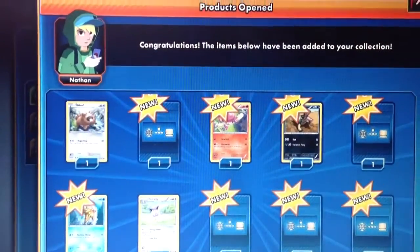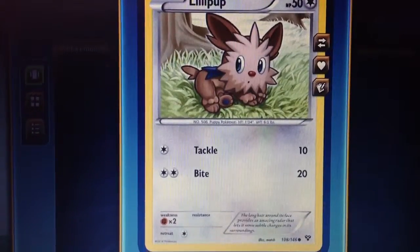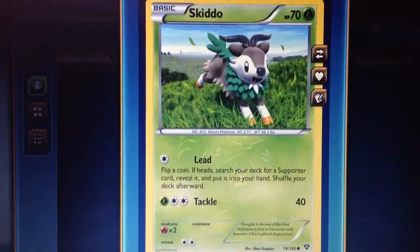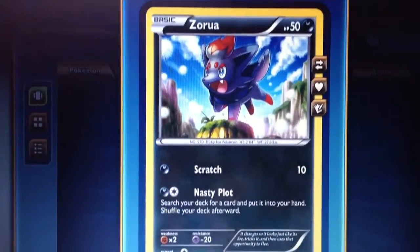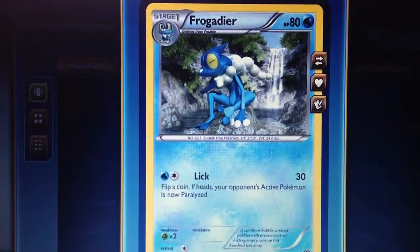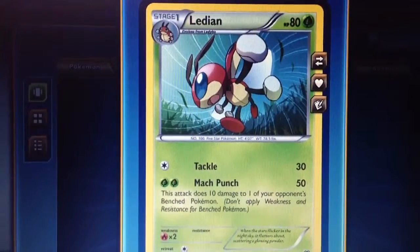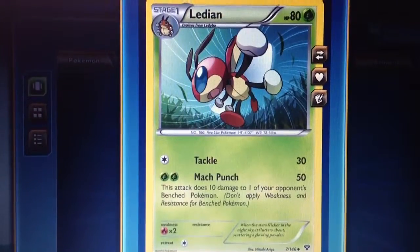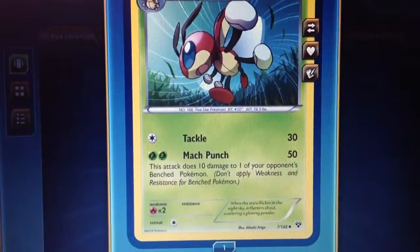In the next pack we have Lillipup, Pansage, Skitty reverse, Talonflame, Weedle, Zorua, Frogadier, Grumpig is the rare, Kakuna, and Ledian. Yeah, these pulls are sucking so far. Hopefully we get something good in the next pack.